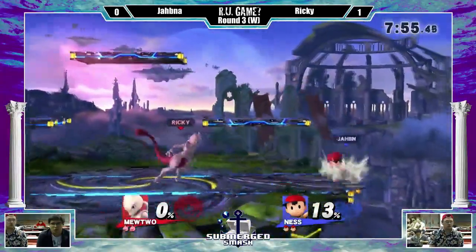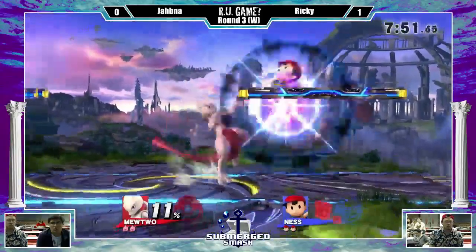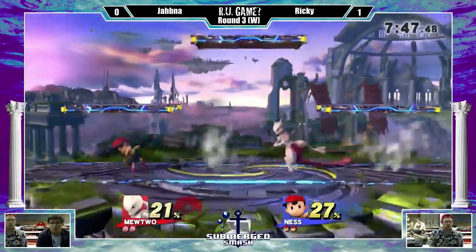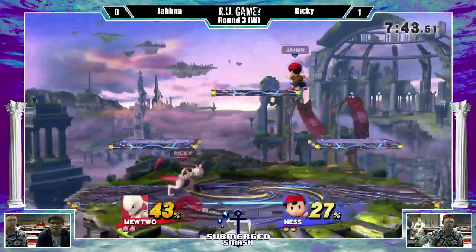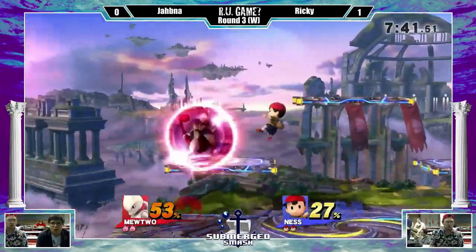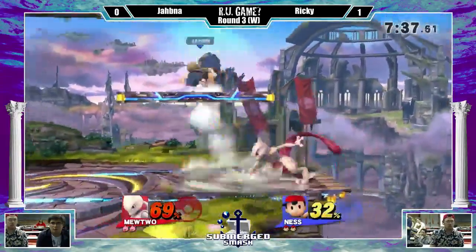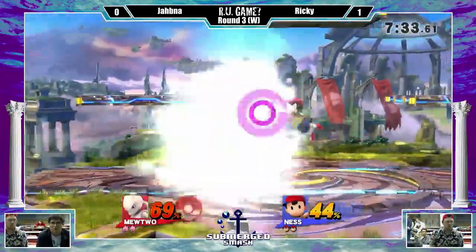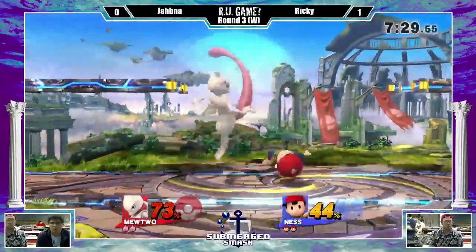Into the second game now. I think Battlefield is good for Mewtwo because of the huge range on all his aerials — and they get attacked to the platforms, that's where he gets them. He went fair to down throw. A little bit later on the fair strings that would have definitely racked up a lot of damage. The back air getting him off that platform. Mewtwo's down to fair — good combo. I don't think there are any confirmed combos from Mewtwo, but definitely a lot of optimal throws.